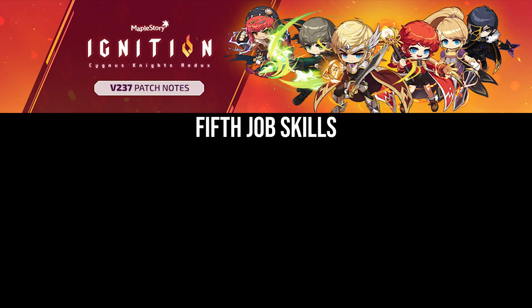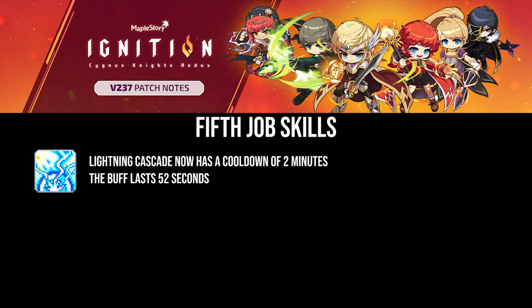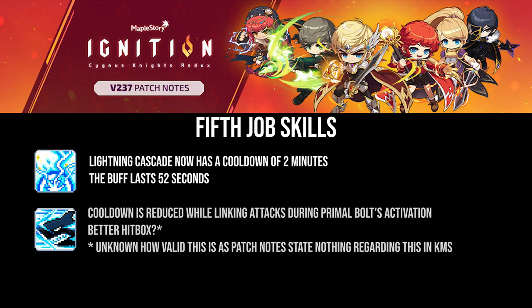For 5th job, a few things have been altered. Namely, Lightning Cascade finally lines up with our 2-minute burst, as it has a cooldown of 120 seconds at level 30. The duration of the skill has been extended due to increasing the cooldown from 105 seconds to 120 seconds. In addition, Shark Torpedo has a better hitbox, and as mentioned, its cooldown can be reduced when linking attacks while Primal Bolt is active.